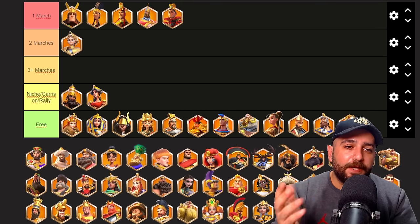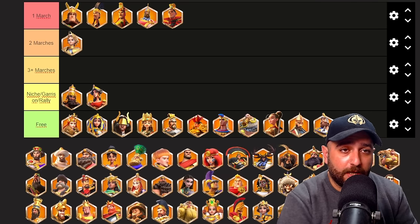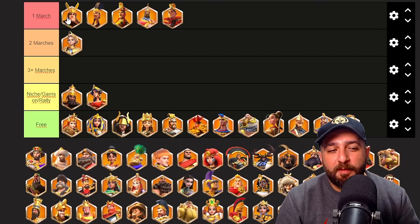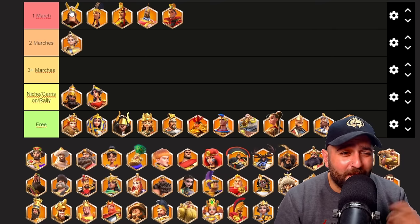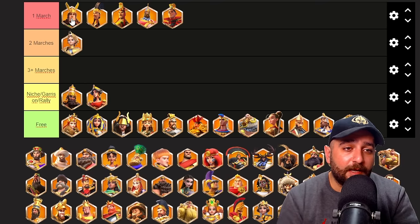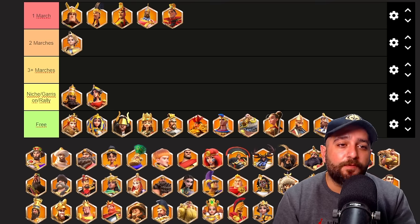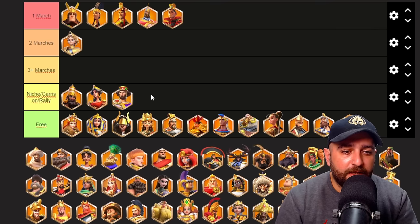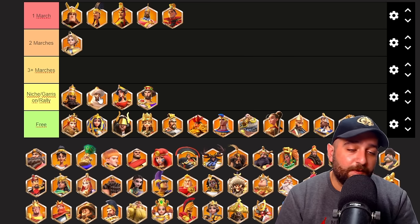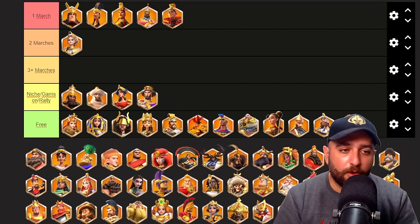Zoo Galleon definitely goes into one march category. This brings us to our one cavalry march and one archer march — Zoo Galleon and Herman. Zoo Galleon is probably the best archer commander in the game right now, and even if Herman outperforms him, Zoo Galleon is still better than all other archer commanders. Justinian goes into niche rally garrison. Tarik also goes into niche rally garrison — just like Ashurbanipal, Tarik is very versatile, and if you're a rally leader who invested in Tarik, you can use him in open field as well.